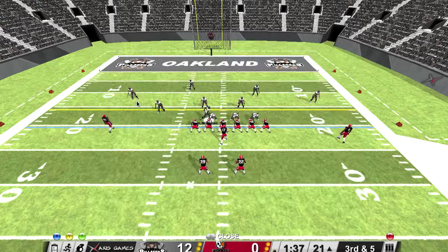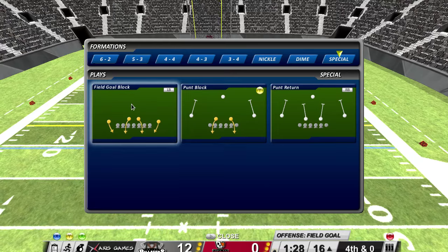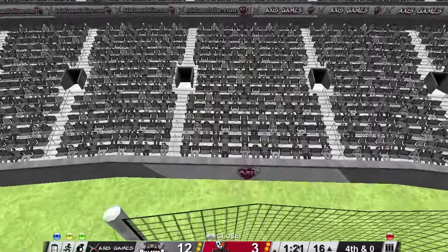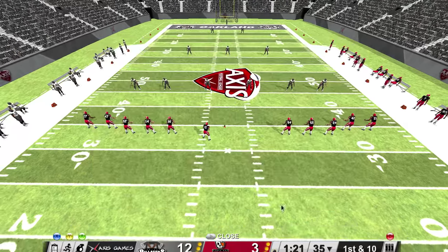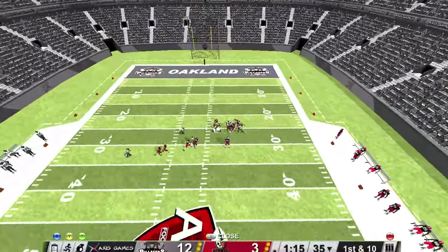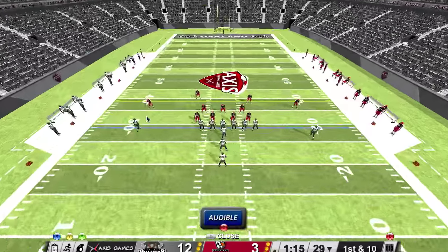Switch to nickel. Third down. Hands the ball off. Has anyone seen the ref? The field goal unit comes onto the field — forced him into a field goal. The kick is up and it's good! So there's no quarters, there's halves. Here comes the kicking team — we've got one minute 21 left in the half. Notice they're past the 40 — we're kicking from the 35.